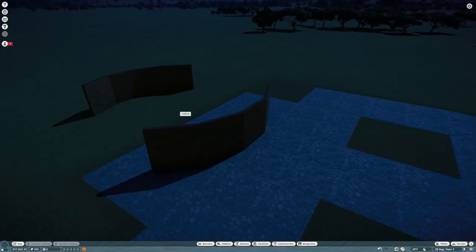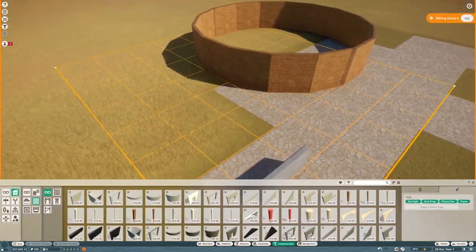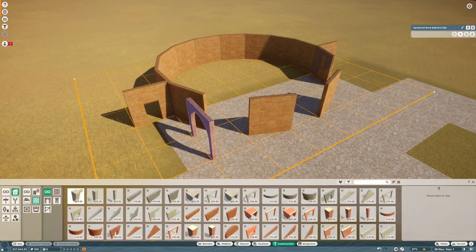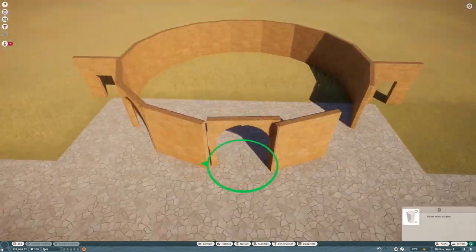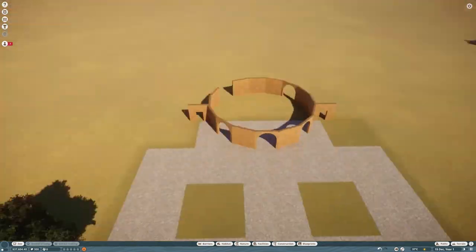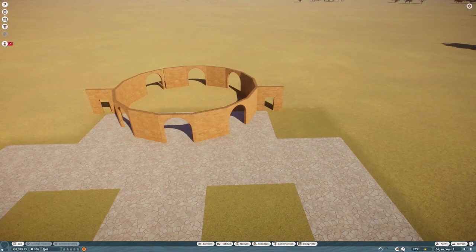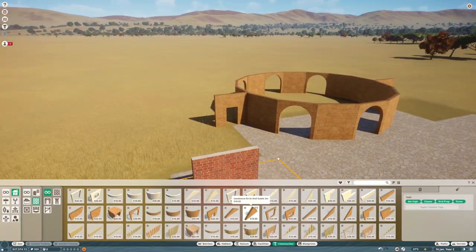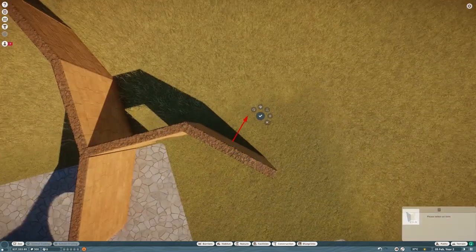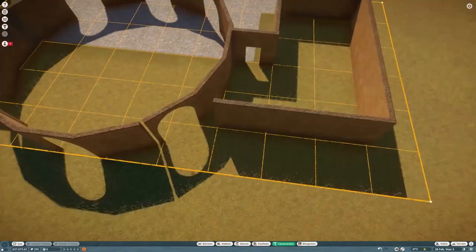Planet Zoo is here — well, the beta is — and I've been playing it a lot since it released one week ago. What you're seeing here is my first park ever in the beta build. I was thinking, let's make a park I can put on the workshop so people can play it, so I spent like 50 hours building this park. Then I tried to upload it to the workshop but it wasn't an option, so I basically did it only for this video.